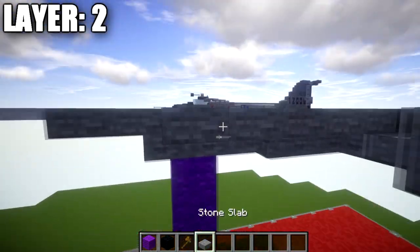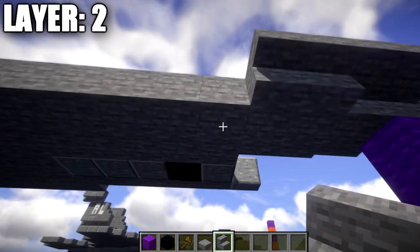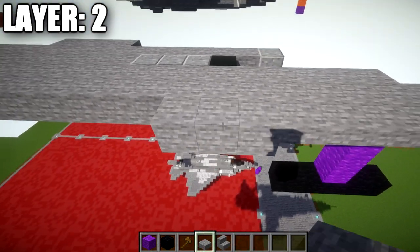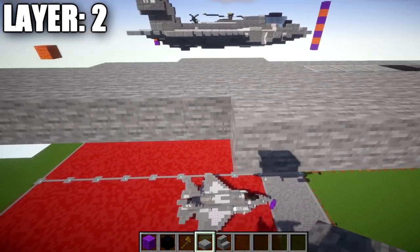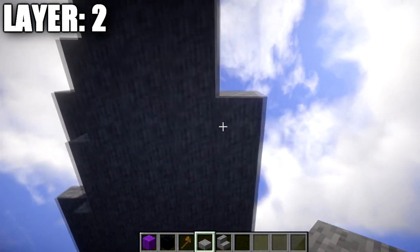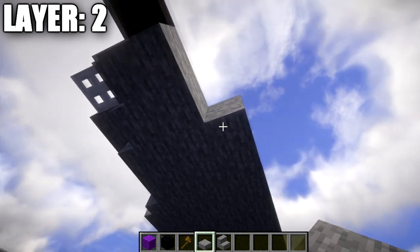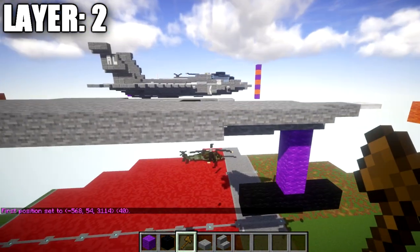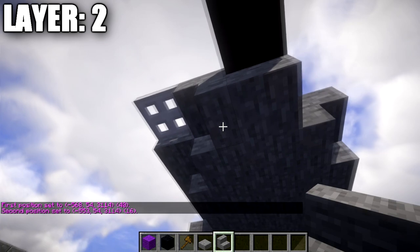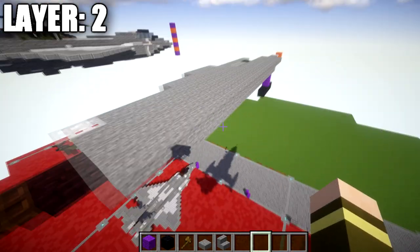Going back up to the front, go off the two stone blocks and place down two stone top slabs, then back from that place one and two stone upside-down stairs. After those stairs, switch back to stone blocks and place 16 stone blocks back. At this point, place a stone upside-down stair, then a stone top slab to wrap off the rear.